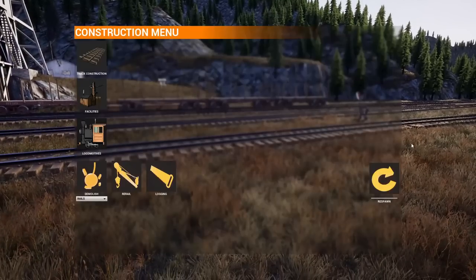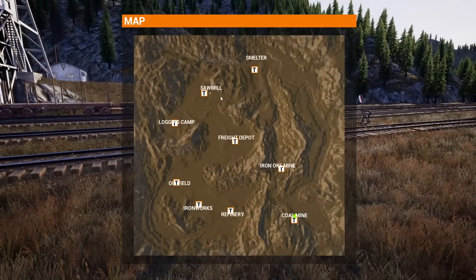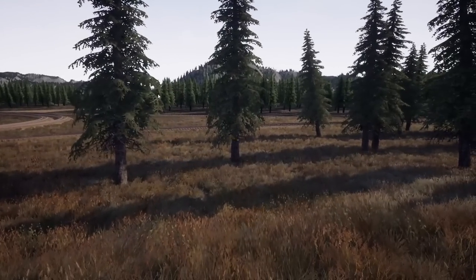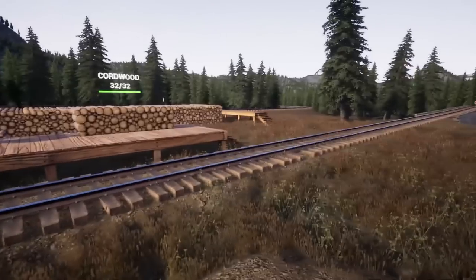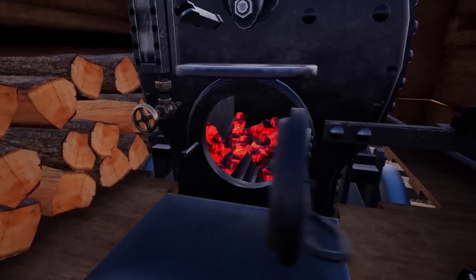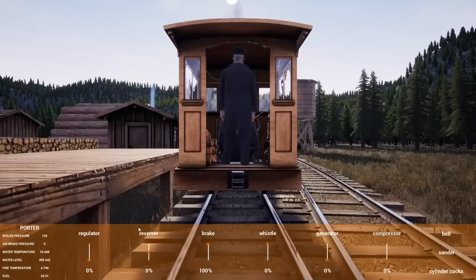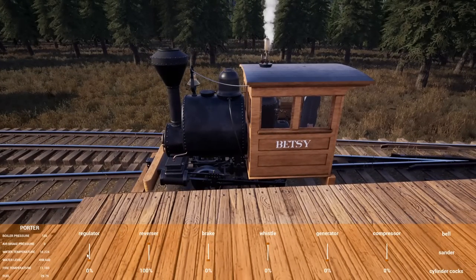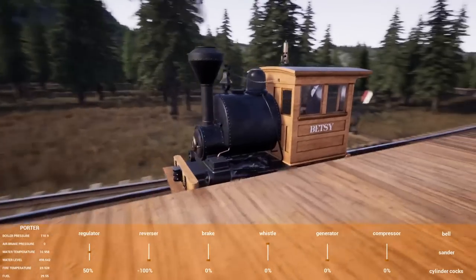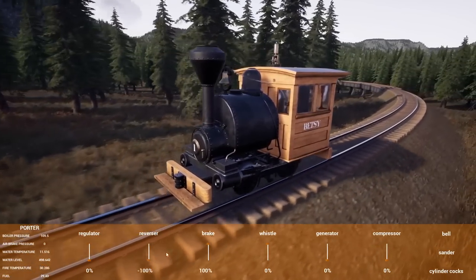Let's jump down somewhere and go see if we can take a look at an auto-loading crane. We've got Betsy over here — do we have any cars nearby? Uncool. I guess we'll just cruise down and go grab some cars quick. This will give us a chance — there's the new sound! Holy canoly, whoa — all right, so Betsy sounds a little bit different.